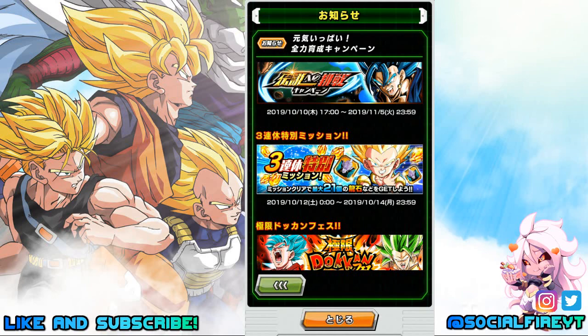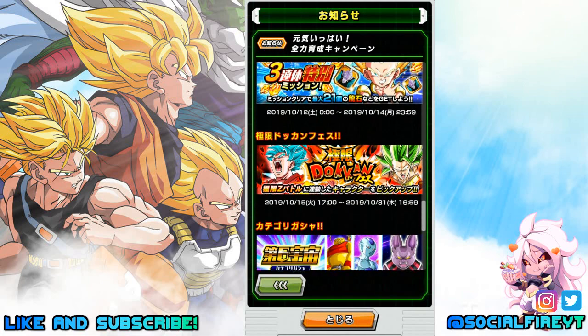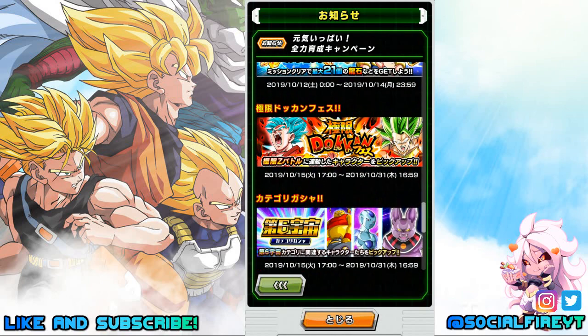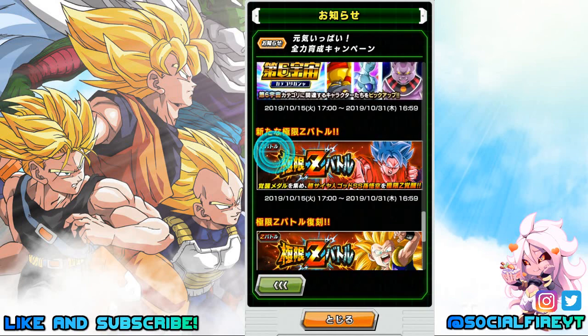The EZA banner will be up October 15th through the 31st, featuring Kaioken Blue Goku who is getting an EZA — very excited to see this. The category banner for Universe 6 will also be available the 15th through the 31st, as those may be the weakness units for his EZA, making it a great opportunity to pick up some of those units. Kaioken Blue Goku's EZA drops on the 15th through October 31st, and this is perfect timing if they're adding the new summon animation for him.